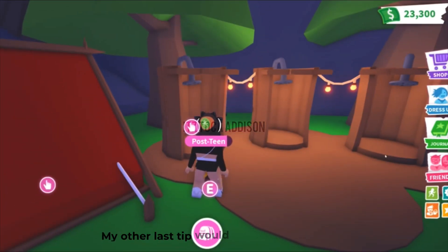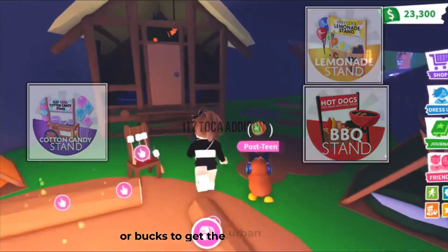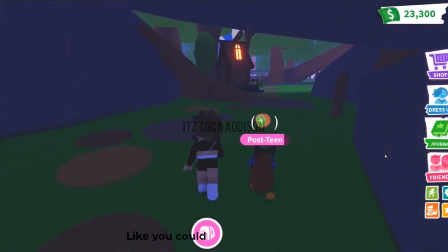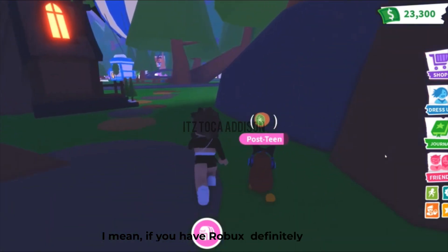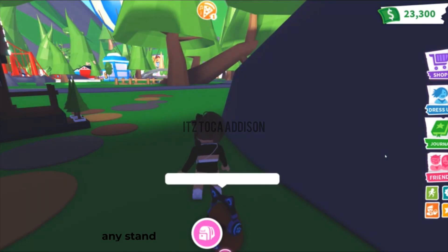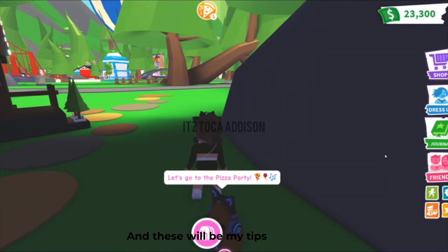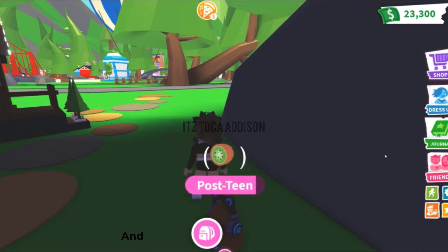My last tip is really crucial — use your ice cream truck stands and all bucks to get Urban Egg pets. If you have Robux, definitely do it; it'll save you a lot of bucks. You can use a cotton candy stand, a lemonade stand, or an ice cream truck, but you cannot use both stands at the same time — that's a disadvantage. However, you can use the ice cream truck and any stand together to get a double amount of bucks.